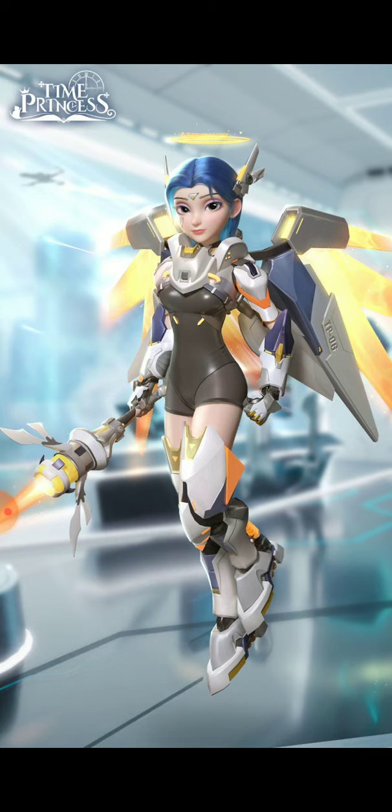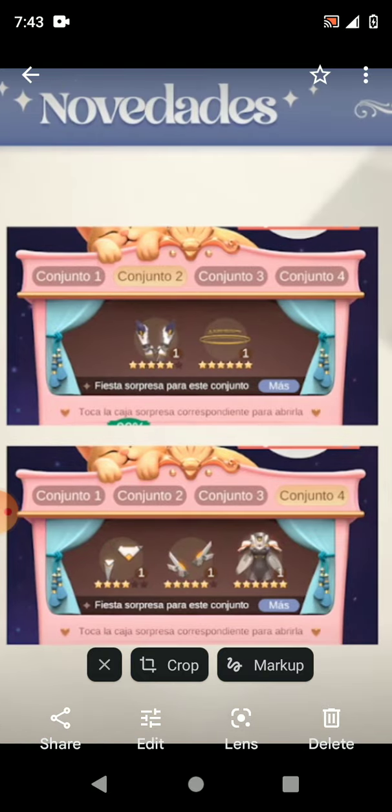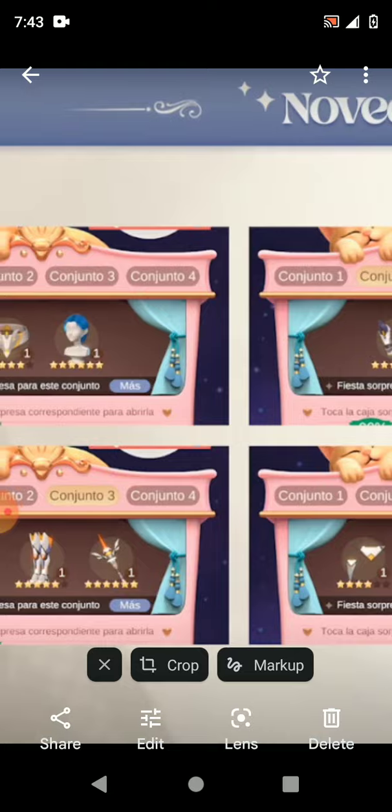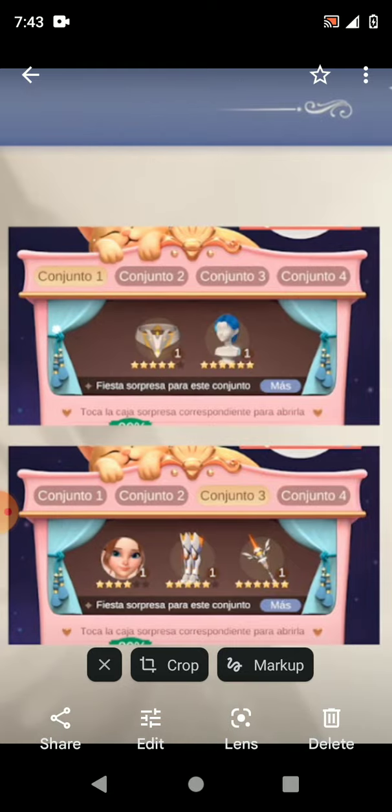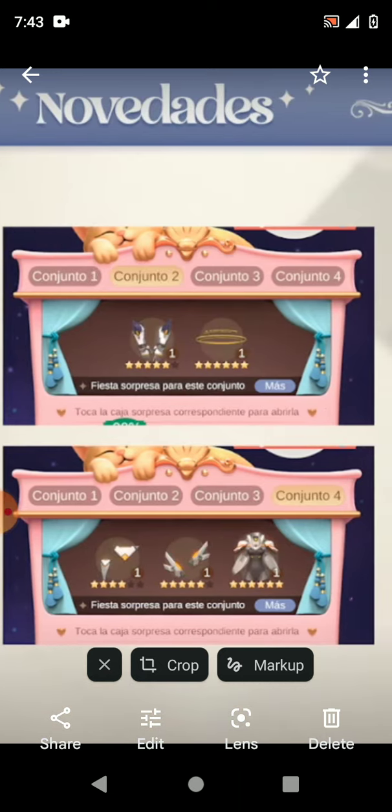For this blind box, they showed us what everything's going to be in different tiers. Tier one will have the hair and the joker. Tier two is going to have the halo and the gauntlets. Tier three is going to have the makeup — that purple makeup we saw before — along with the shoes and the handheld. The fourth tier will have the main bodysuit, hair pieces, and face jewelry.